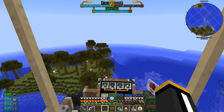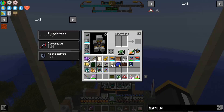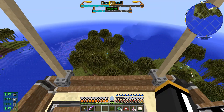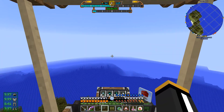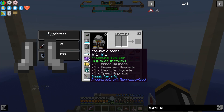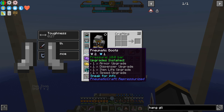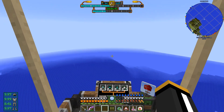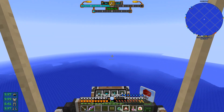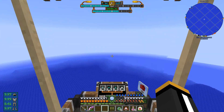With the pneumatic armor, we have a speed boost and lots of different things that are going to help us. We have the Iron Man helmet that will help us find entities and other things. Two things we will be using a lot are the speed boost from the leggings and jump boost. We're also getting step assist from the pneumatic boots, and most importantly we're getting fall protection, so we basically have complete fall protection. Maybe we don't really need the hang glider, but the fall protection does consume air.